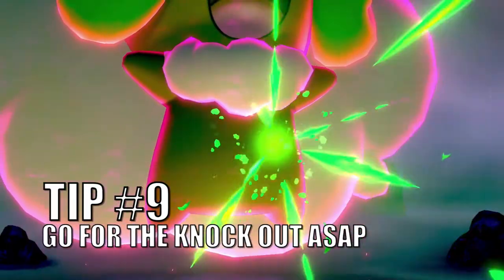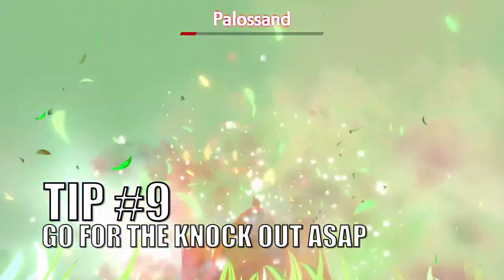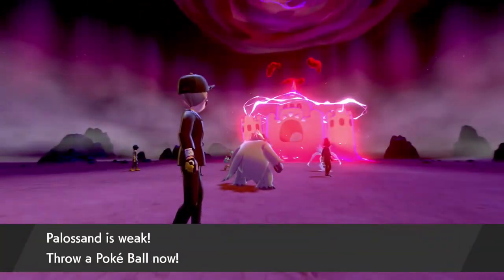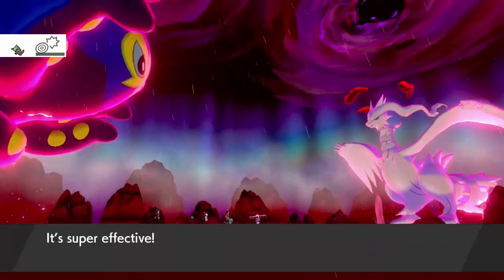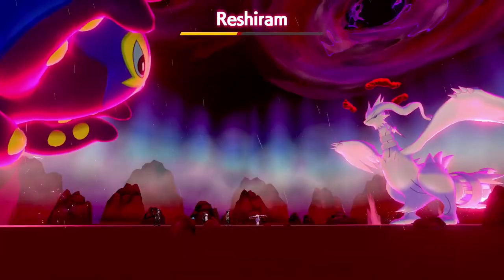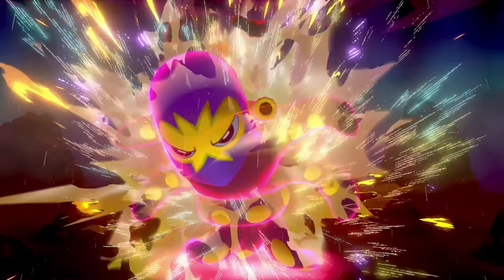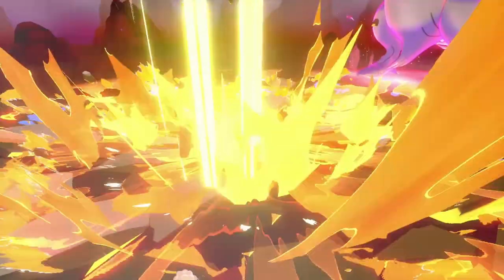Tip number nine: go for the knockout as soon as possible. It's a good idea to bring down the opposing Pokemon's HP as soon as you can. In a Dynamax Adventure you've got four battles to get through and only so many turns to do it. You also must not let your team's Pokemon get knocked out four times. On top of that, the opposing Pokemon will get desperate and start attacking twice per turn when its HP gets low. The longer these battles go on, the more the odds are against you and your team, so use strong, type-advantageous attacks as soon and as often as possible.